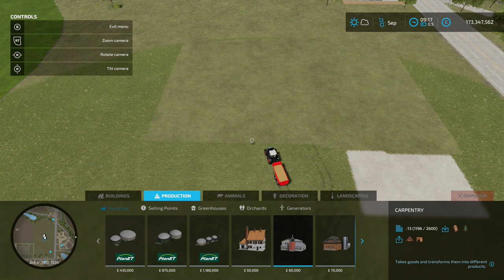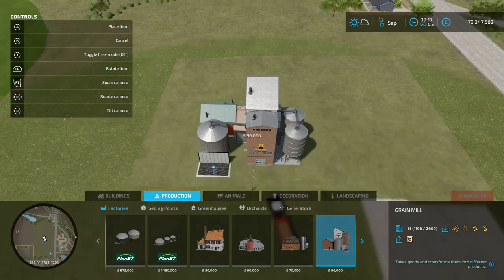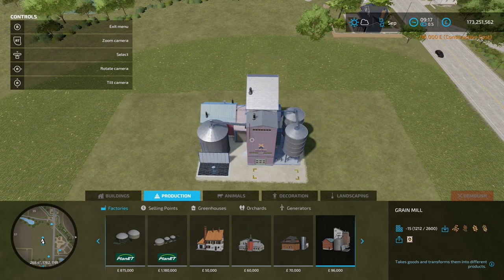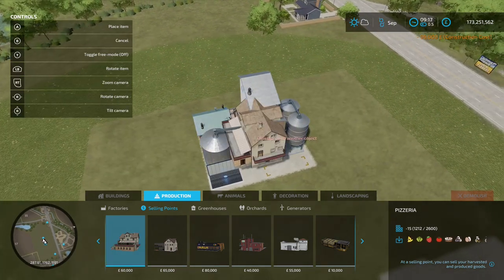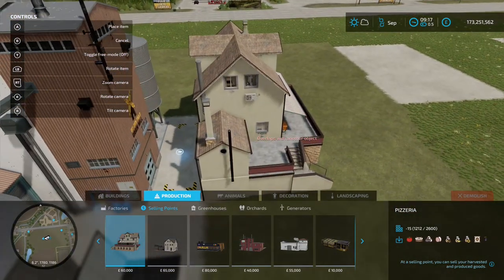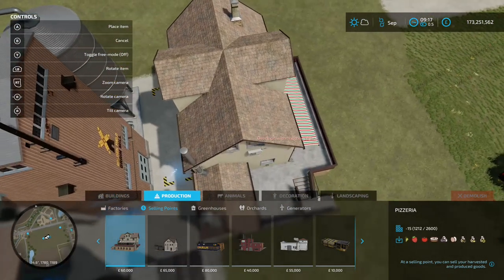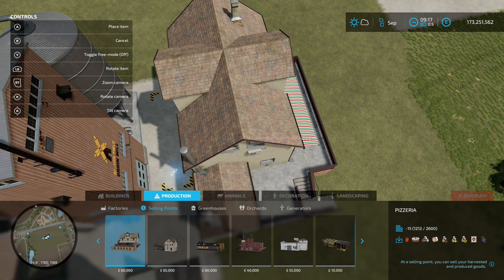Secondly, go into the construction menu, then productions and factories. We're going to use the grain mill — standard base game grain mill, nothing special. Place it down, then go into the selling points and go for the pizzeria because that takes flour. Place that down. Now this is the second crucial part: the selling icon needs to be where the first pallet will spawn.